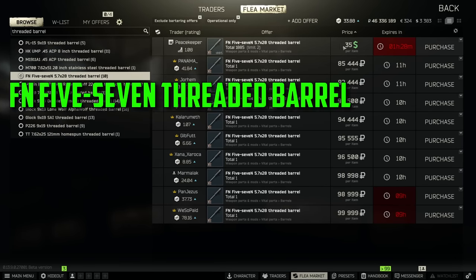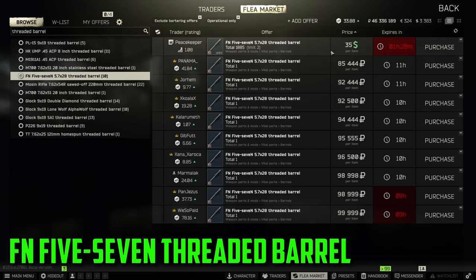Next up on our list is going to be the FN57 Threaded Barrel. If you're looking to buy this for yourself, you can get it from Peacekeeper for only $35, but as you can see it sells for about 85k on the flea market — and obviously these prices are going to fluctuate. If you're going to run a 5.7 and you want to put a suppressor on it, you need this barrel, and if you don't have it unlocked from a trader you're going to have to buy it at an insane price markup. This barrel is a one slot item, so if you manage to come out of raid with one found in raid, you're looking at about 85k.